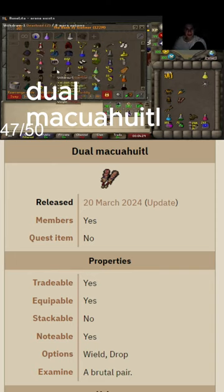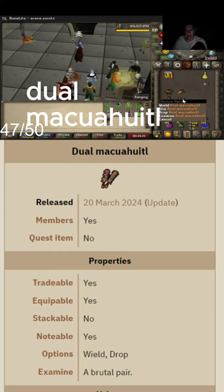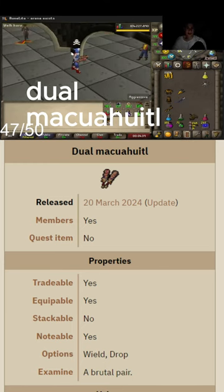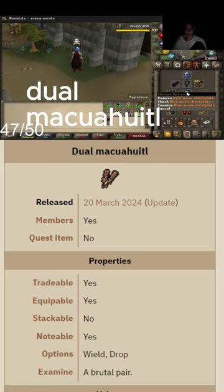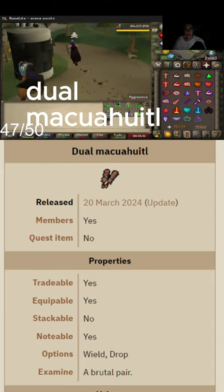Tier 7 emblem, guys — back when I played Bounty Hunter. We just found out about the dual mackerel. It's like a Toriac, an upgraded Toriac hammers. The Blue Moon set gives like plus three strength, plus one, plus one strength. It does have a special attack — let's go use it.